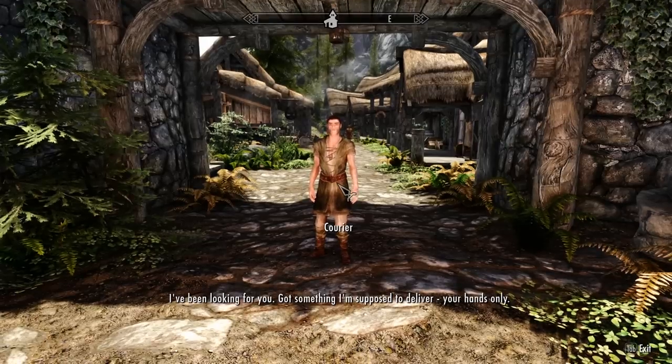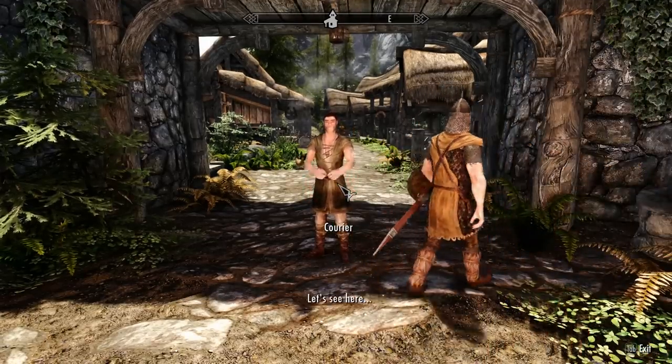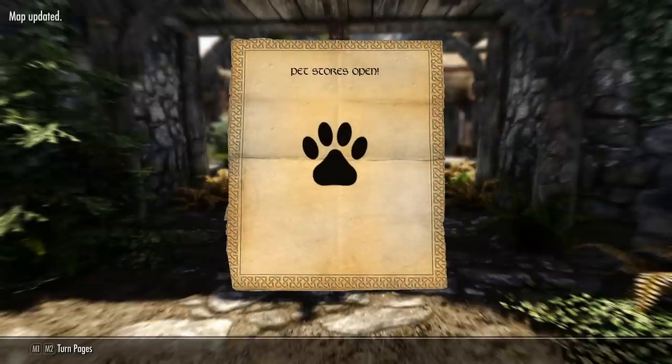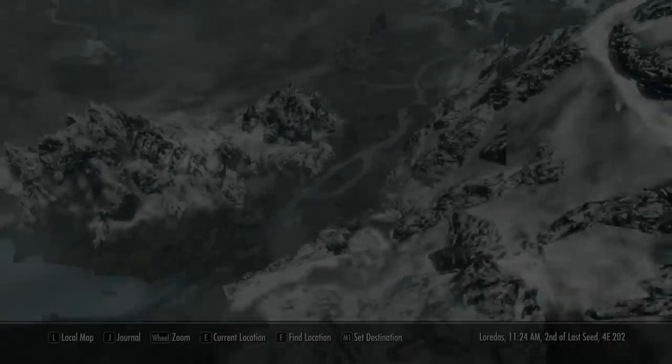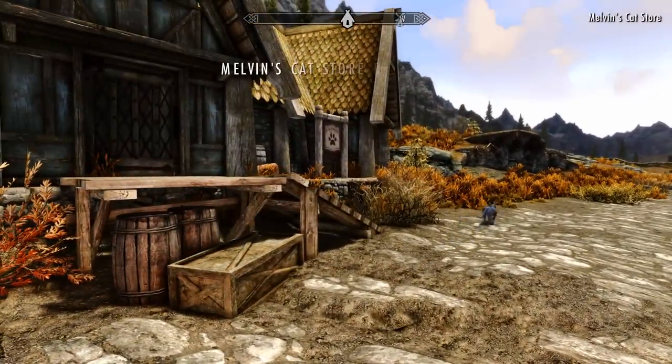This mod, available on PC for both Skyrim Legendary and Special Edition, adds cats all across Skyrim, allowing you to interact with them in various ways. Upon installing the mod and launching the game, you'll be greeted by a courier who will give you a letter that reveals the location of the first pet shop, Melvin's, just outside Whiterun and by the Huntingbrew Meadery.